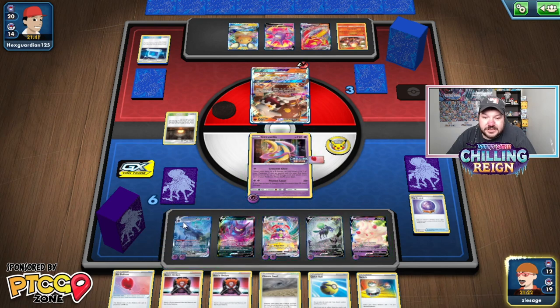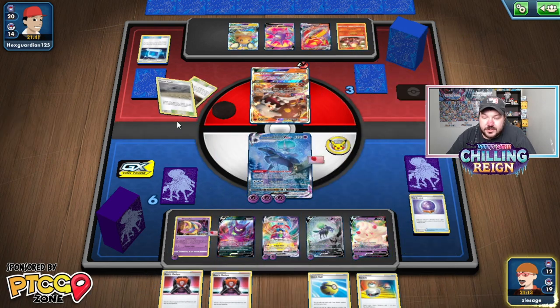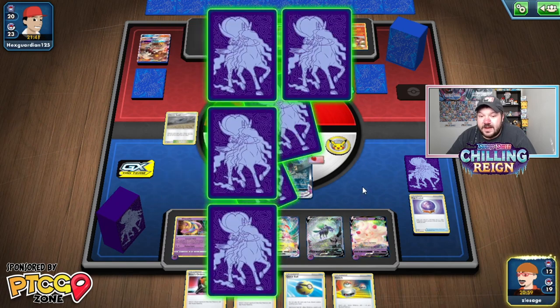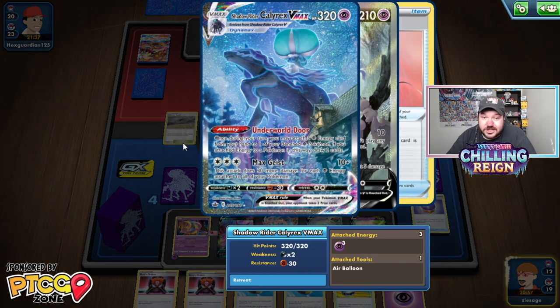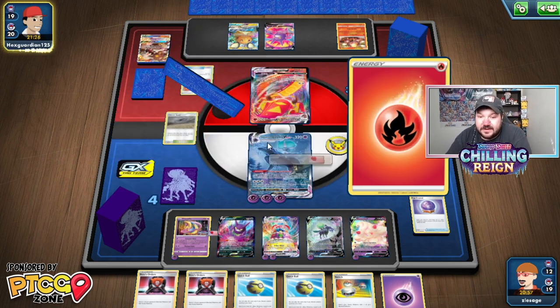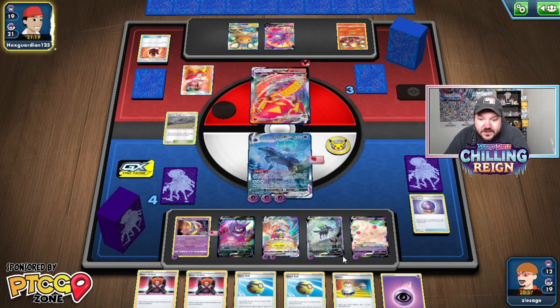Let's attach this here. I'm going to put Air Balloon onto this Pokemon. We're going to retreat. Since our opponent did take three Prize Cards, we've got to be careful because we have one three-Prize Card Pokemon that they can knock out to win the game. But we are going to go Max Geist for a lot of damage — 250. We basically need to attach three Energies next turn in order to get the knockout on their Centiskorch VMAX with the Shadow Rider Calyrex VMAX. Or we could discard six Energies with Alcremie VMAX to knock out their Centiskorch VMAX. That's really where the big plays are going to come from. We have eight Energies in play.